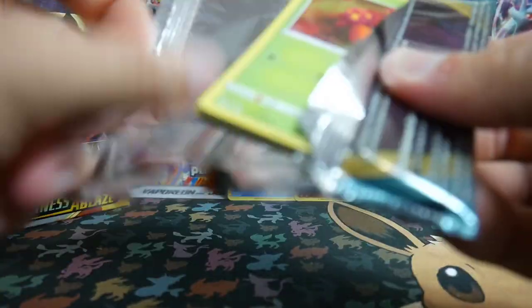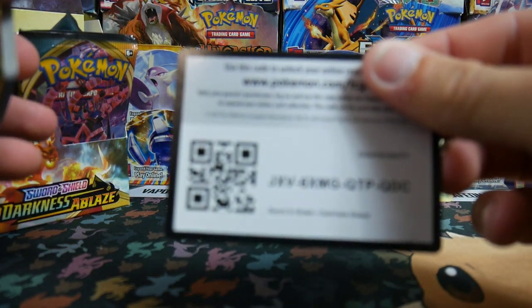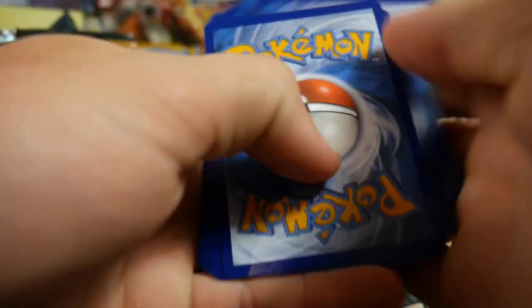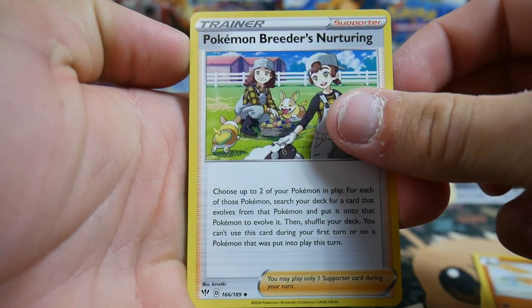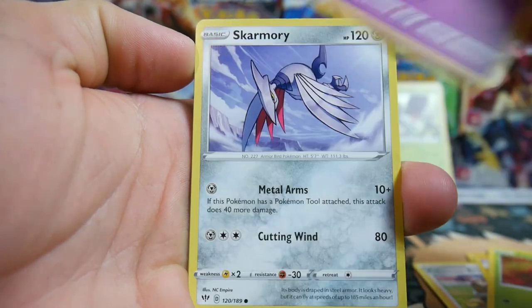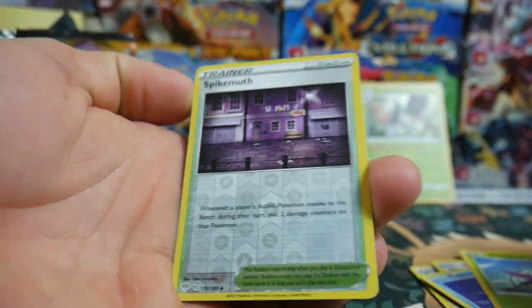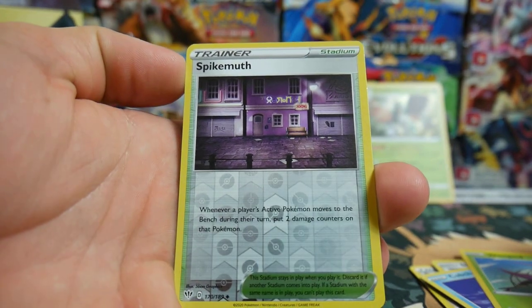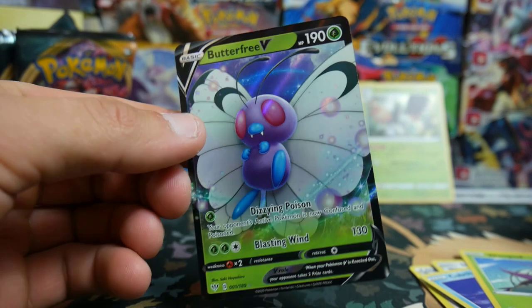Another pack — getting a lot of foils. Code card. Water Energy and Fighting Energy. Cards: Pupitar, Pokemon Breeder's Nurturing, Fletchinder, Paras, Gotharita, Skarmory, Cufant, Wimpod, Snorlax, and — oh! A Butterfree V. There it is!